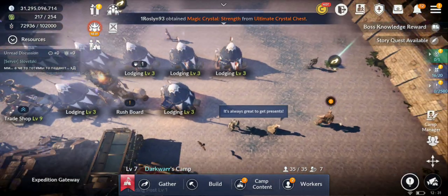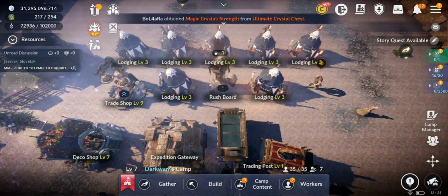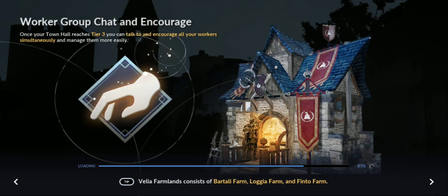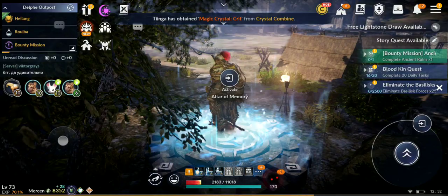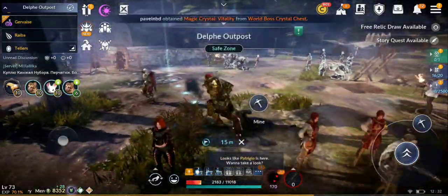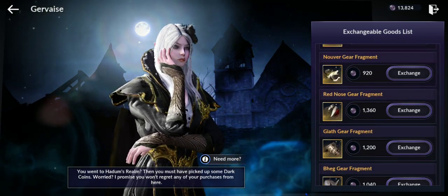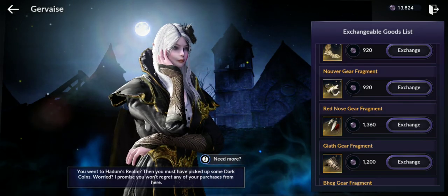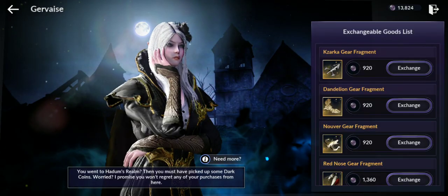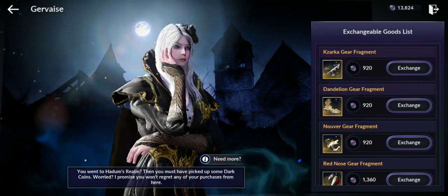The best way to get fragments for crafting abyssal and pink gear — besides wall bosses — is the new Hadum-related shop in any town. You can buy any of the fragments there. The most expensive costs 1360 dark coins, the cheapest around 920. I have 13,824 dark coins right now, which I got from just one day of farming.